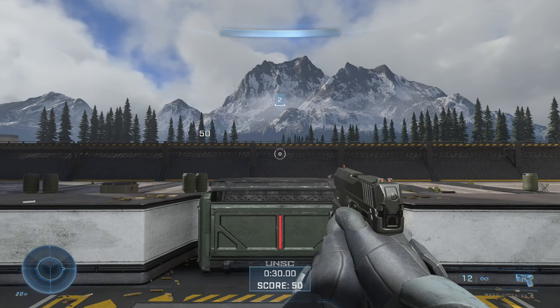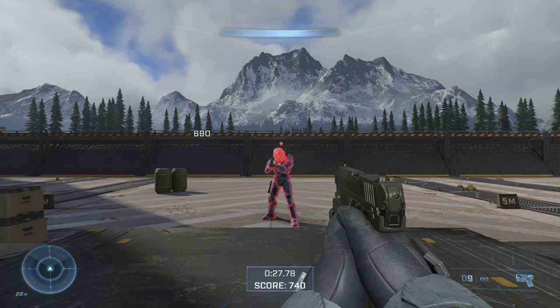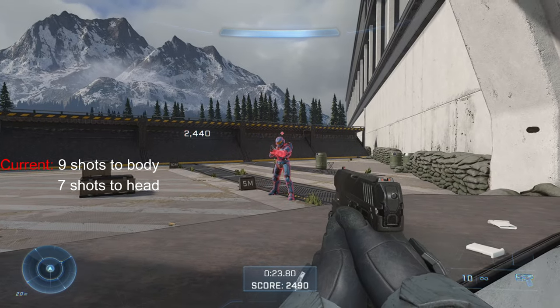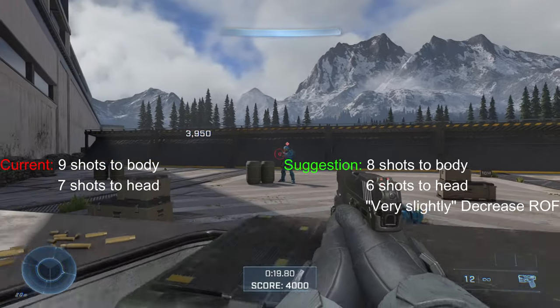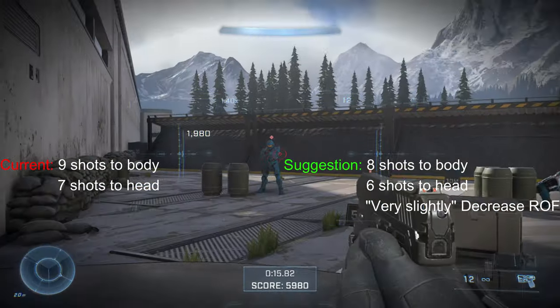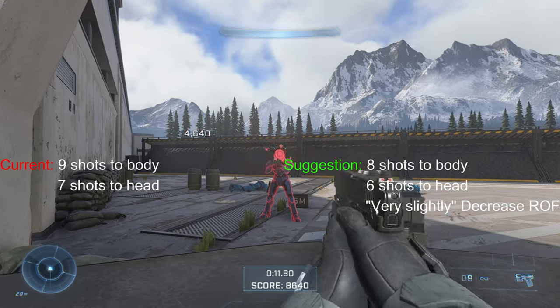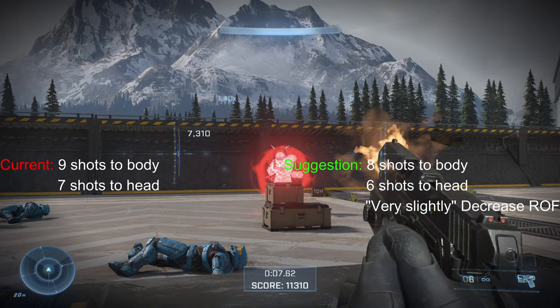Speaking of the sidekick, I really like this thing. It's the Halo 2 pistol, only if it was actually good. I do think it needs a little pick-me-up though, so here are the current stats. And here are my recommendations. I think these changes will help this gun fight against the BR and Commando. I'd probably have to slightly decrease the rate of fire so it doesn't outshine the AR at close range.